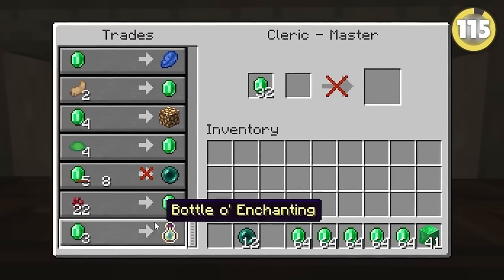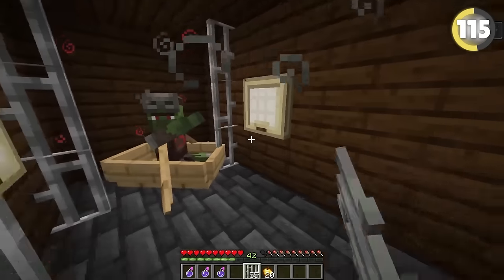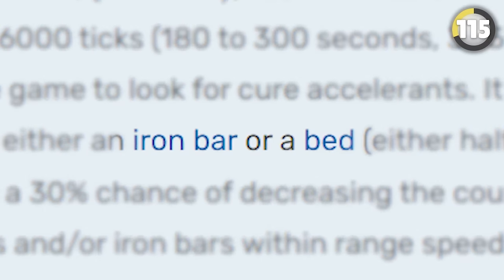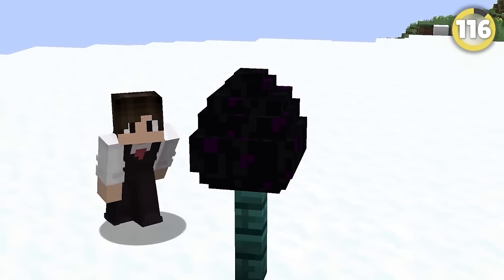It's common knowledge that villagers are the best way to farm items, but it takes so long to cure them. It turns out if you place iron bars near the zombie villager, you can actually speed it up. The wiki says this works with beds too, but when I tested this it seemed like it was fake — let me know in the comments if it works for you.